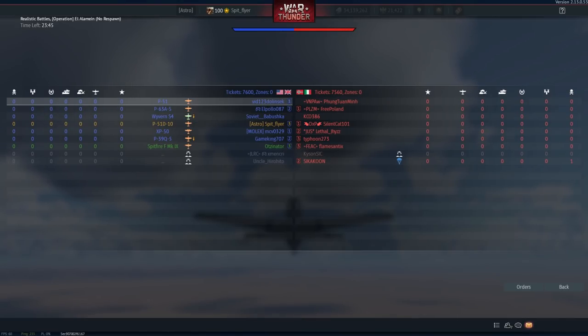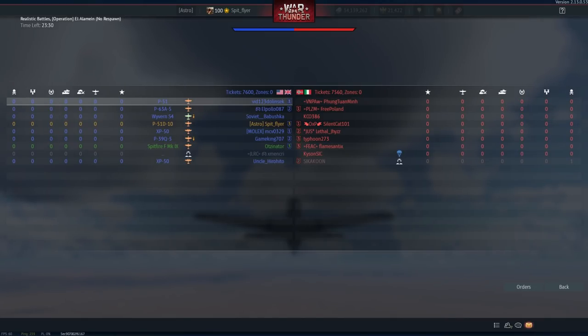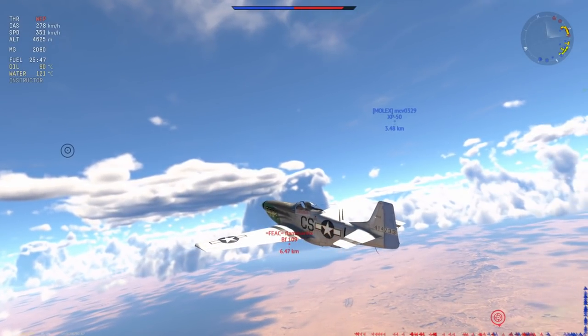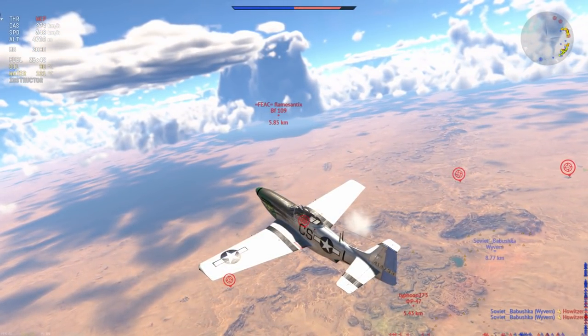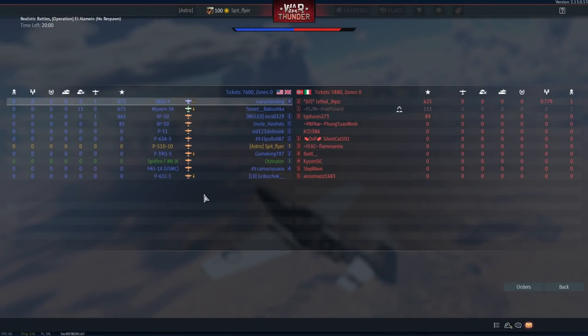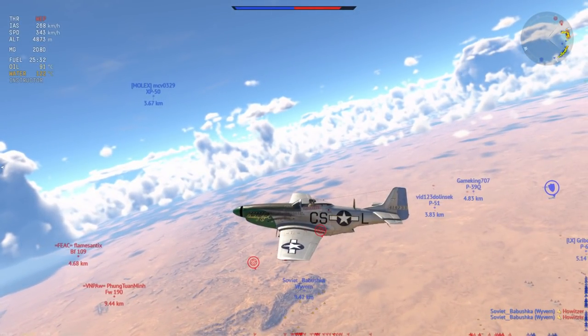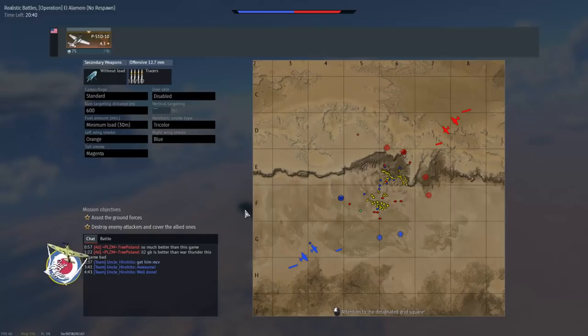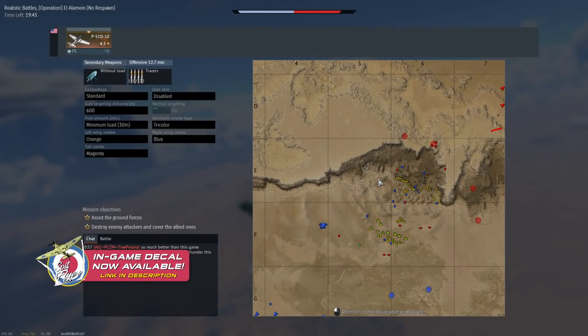I believe the P51 D10 might actually have the good engine and the worse airframe, since the P51 D20 - which I'm quite familiar with in the American, Swedish and Israeli tech trees - they all have a very similar style about them. With props we always get a nice big climb. It's a P51, it's iconic, it performs well at high altitude, you boom and zoom with it. But this particular P51 you can also do a little bit of dogfighting - by which I mean very carefully selected energy fighting. You have to select your targets and engage very selectively.